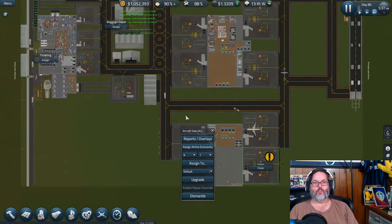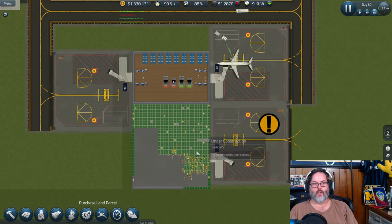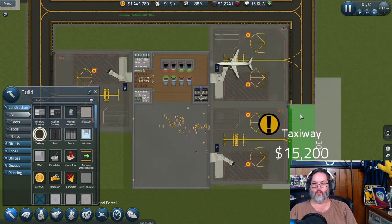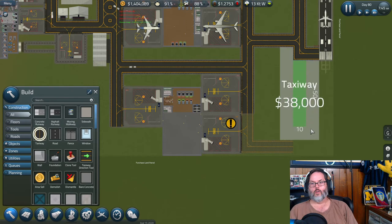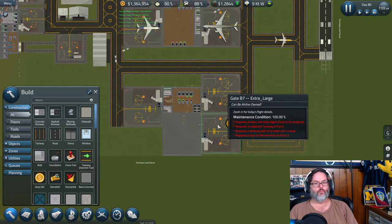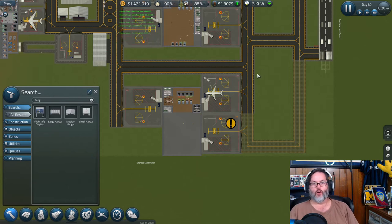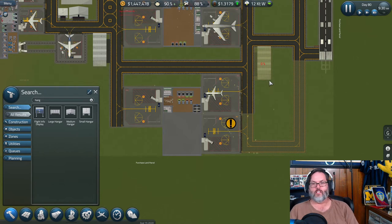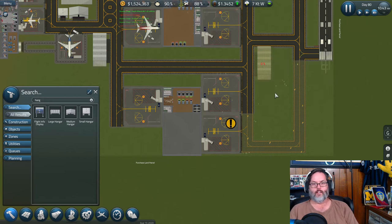Assigning to baggage depot and ticketing. That's coming together — we're going to have two new gates. I need to put in a taxiway. I think I do want it there. Let's also build a large hangar out here, and we'll add some fuel cars in there.